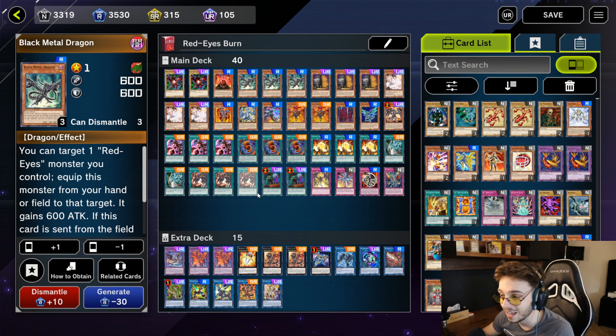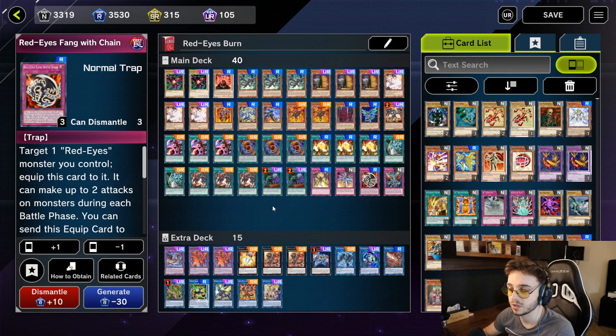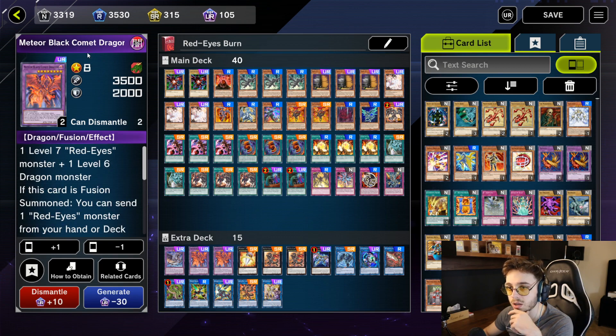You can search again — for example Red Eyes Fang with Chain — and then with Anaconda's effect, you can actually fusion summon your Meteor Black Command Dragon. So this is all the information I have on this deck. The rest is pretty straightforward.